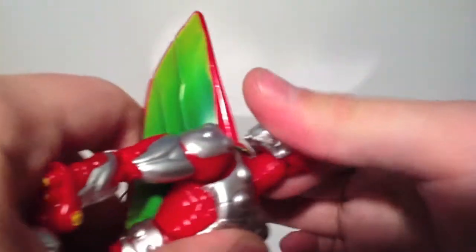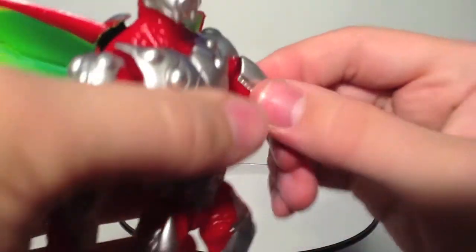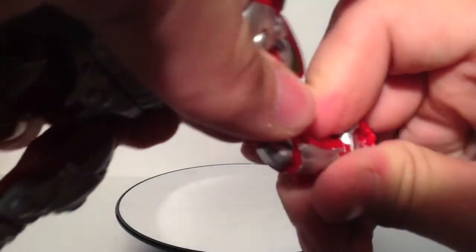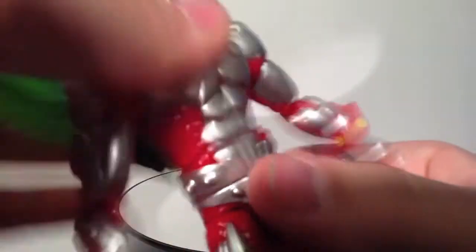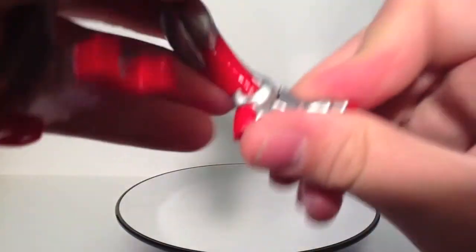Neck articulation is the standard that we've seen. Shoulder articulation is the standard that we've seen. Bicep rotation is the standard we've seen. Double joint elbows, which is the standard we've seen. Wrist articulation with a pivot — standard we've seen. Ab crunch that clicks forward this time, but does not go back because of wings. Waist articulation, hips, thigh swivel, double joint knees, ankle pivot, ankle tilt.